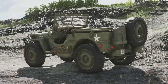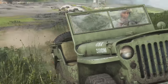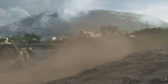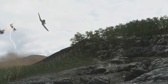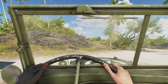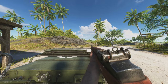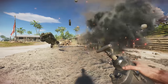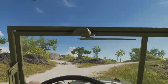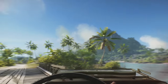Number seven on the list is packed with detail. From boot prints on the inside of the car to the hood bouncing up and down when damaged, it's clear a lot of love went into Battlefield 5's Jeep 4x4. When a player sits in the passenger position, the windshield drops down to give them a clear field of fire. Meanwhile, the spare tire can also be blown off. These little things make the Jeep even more fun to use, whether that's going from point A to point B or taking a joyride at the enemy's expense.